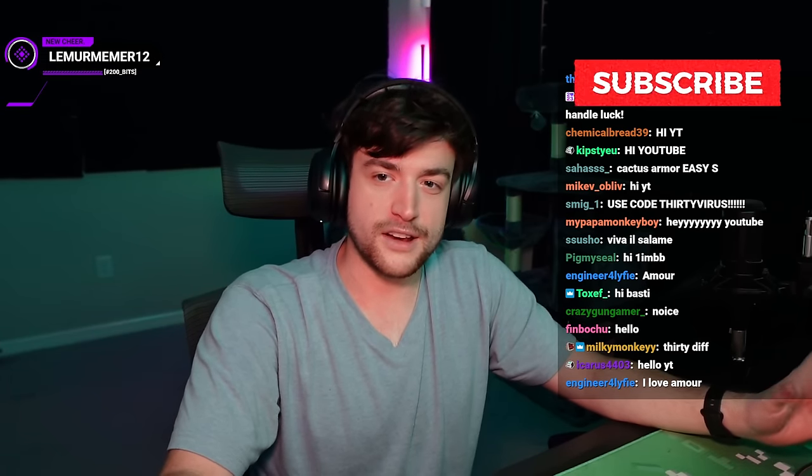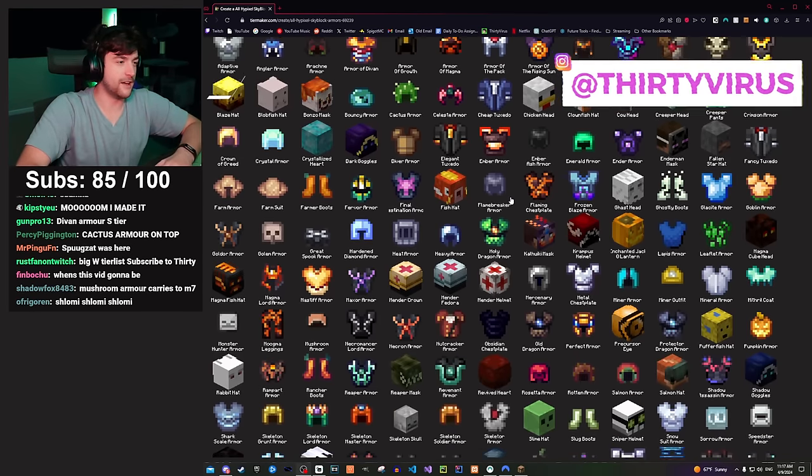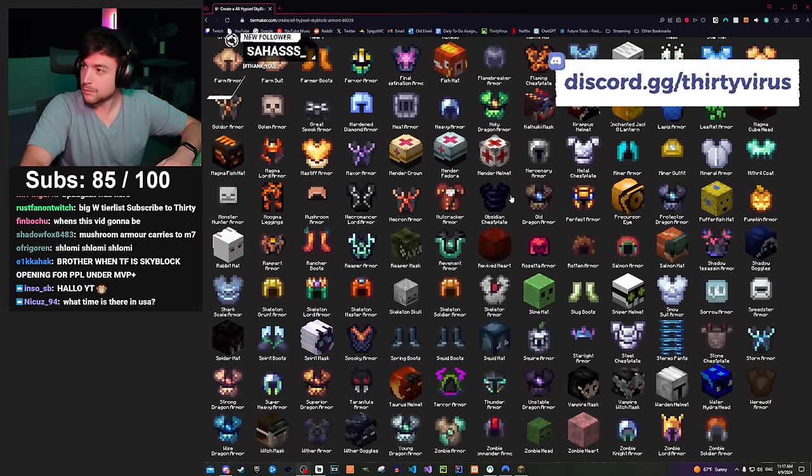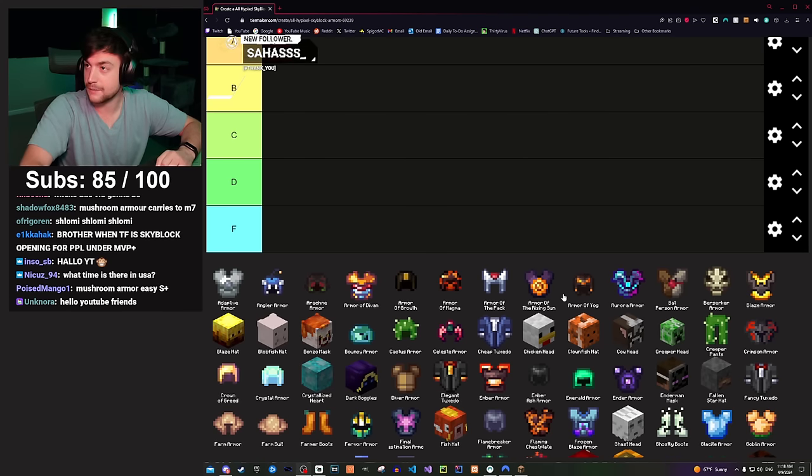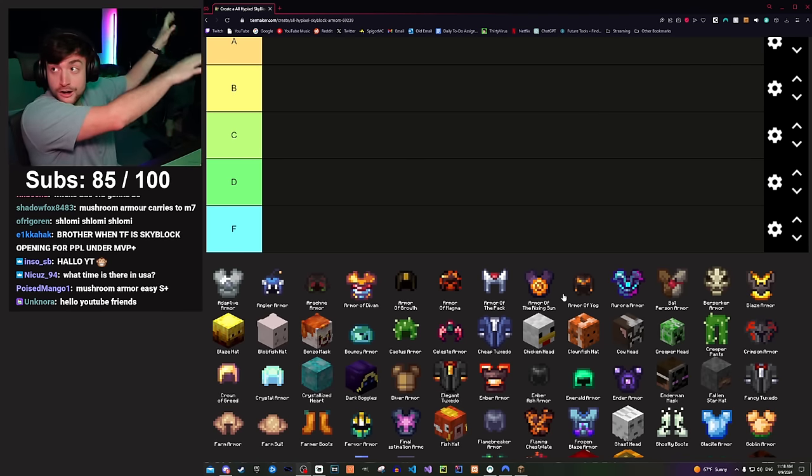I am ranking these armors not just on whether it's the best in the game, but how useful the armor is at the stage of the game that you get it — is it a huge push for progression? I'm also including not just armor sets but helmets, boots in some cases, and anything armor-related that's interesting. This tier list was made with assistance from AI. If you missed the weapons tier list, I'll put that in the card.